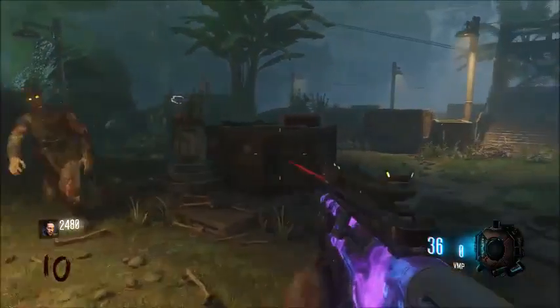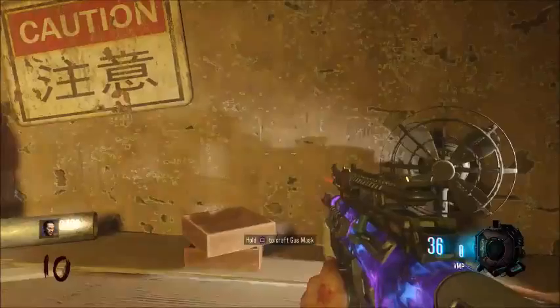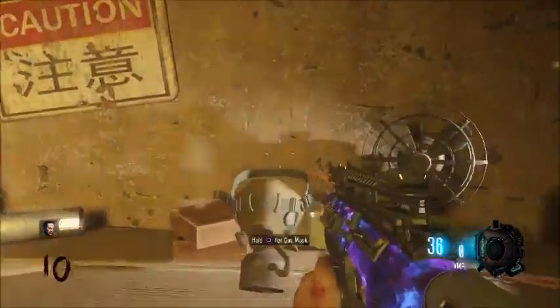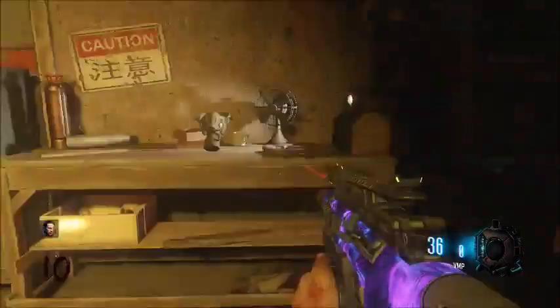So after you got all those parts, you're going to want to avoid that zombie. And then you're going to want to come to this buildable spot. You don't have to come to this one, but I prefer to build it here. You build it, and then there you go — you got yourself a little gas mask.